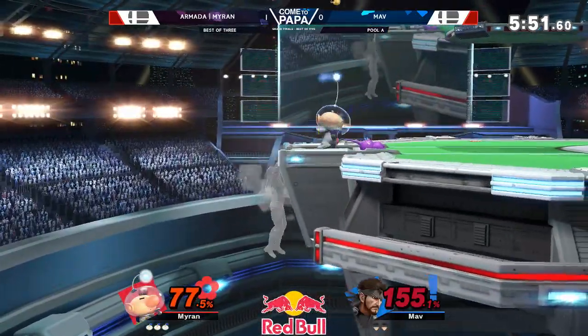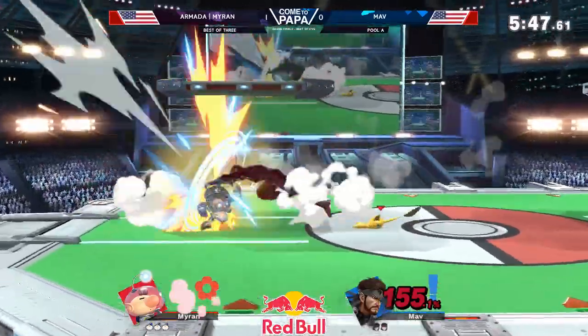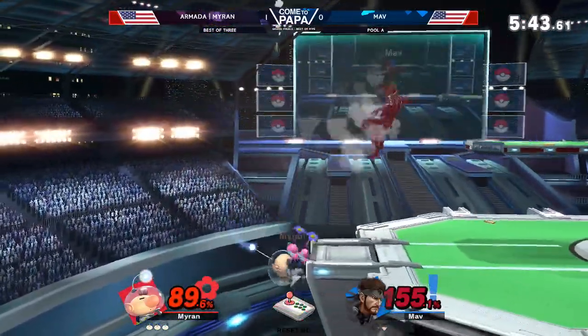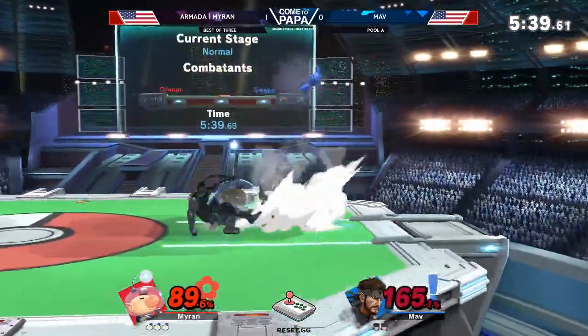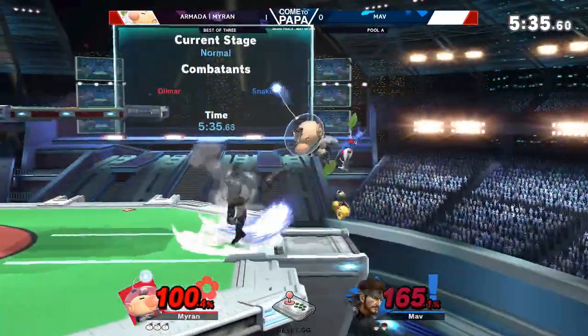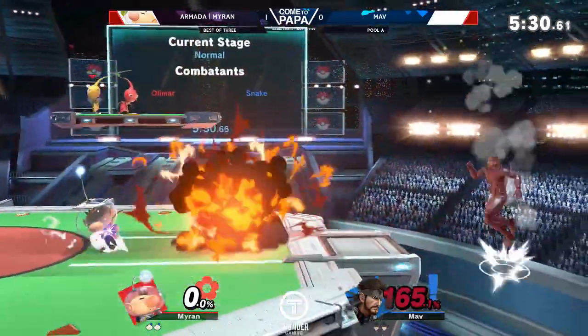Off stage here, Mav's going to have to recover low and he does — he air dodges up. You'll see that often from Snake mains. That's a safe F-smash on ledge recovery. He squeezed through there though, he's got the fancy flying. He's been doing a good job of avoiding C4 as well, but that up tilt is going to catch Mav there, sealing out that stock.